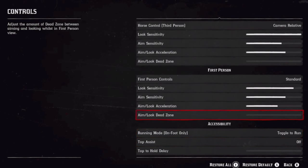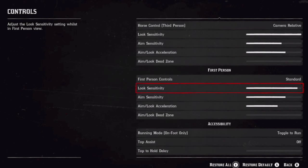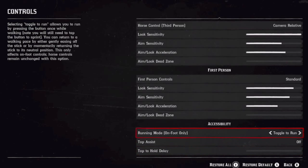For first person: look sensitivity is about two notches under full. Aim sensitivity is about three under full — mess with that and see what you like. Aim/look acceleration put that about one or two notches above halfway. And of course the dead zone — turn that off.